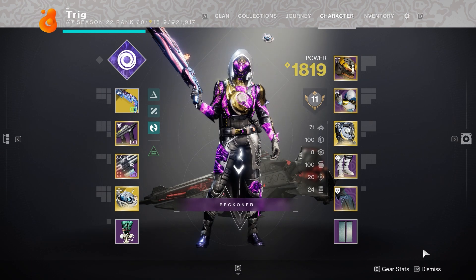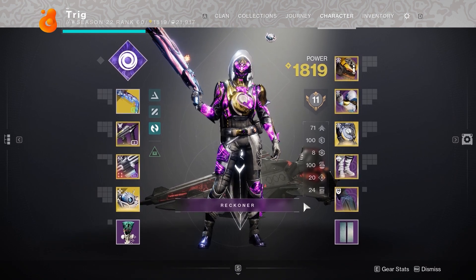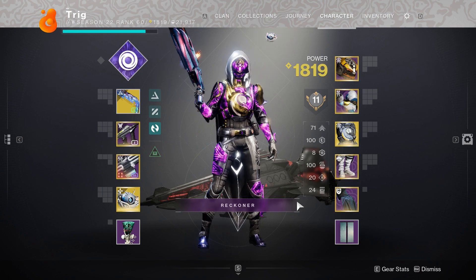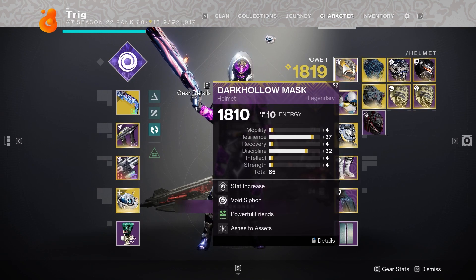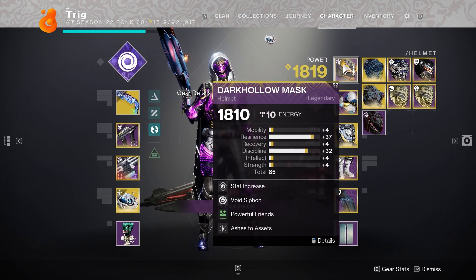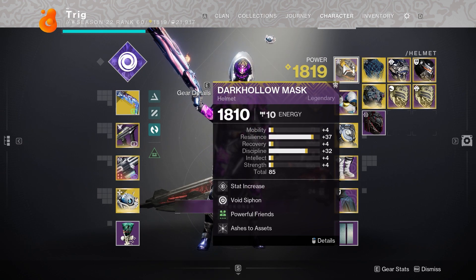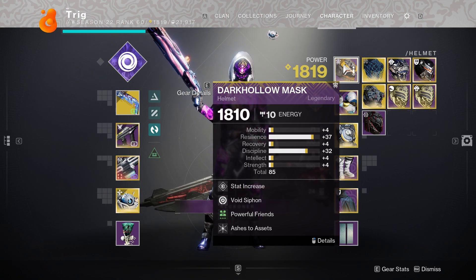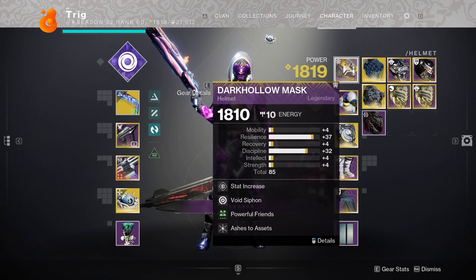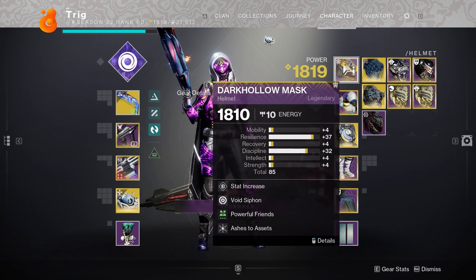Now I'm going to take a second to explain how armor stat distribution works. If you already know how this works, I'll have timestamps below so you can skip this part. Basically, armor stats distribute pretty evenly between two groups: the first group being mobility, resilience, and recovery; the second group being discipline, intellect, and strength. They split basically 50/50 from the base value. So for an armor piece with a base value of 63, about 29 went to the first group and 34 to the second.